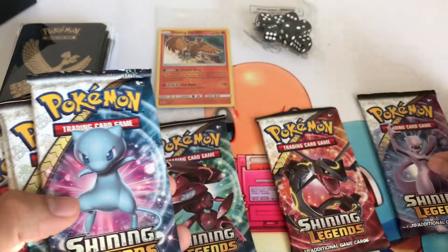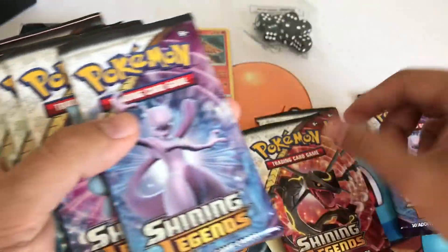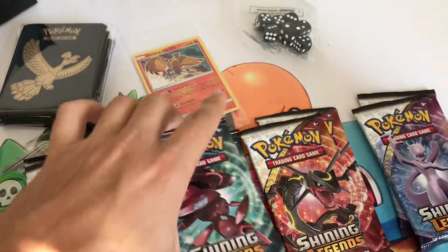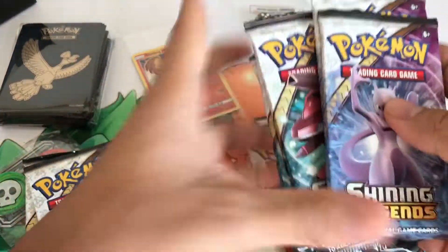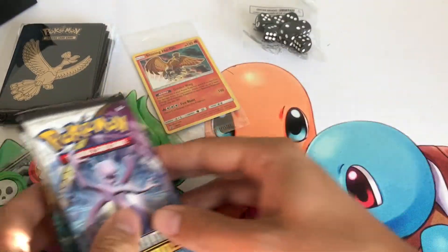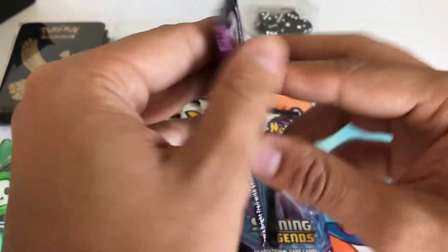Alright, put them all the right way. I'm weird, so I'm going to sort them by artwork if I can, do the ones that I like first. It's weird because this isn't even like... it's not a Shining Mewtwo. The Shining Mewtwo is white and green. Yeah, I don't understand. But alright, let's open the first one.